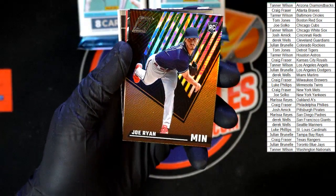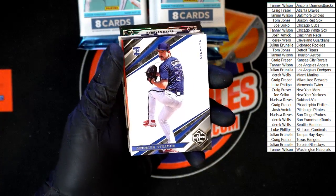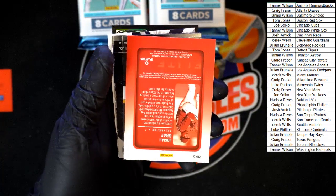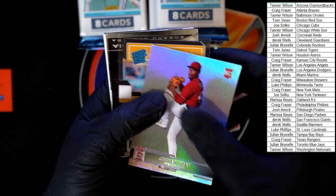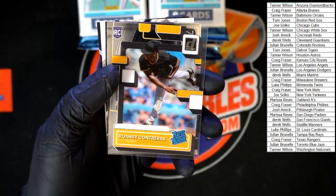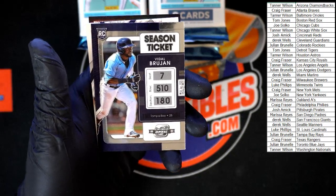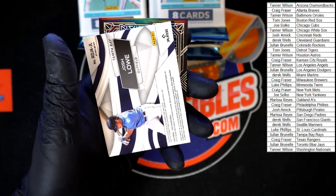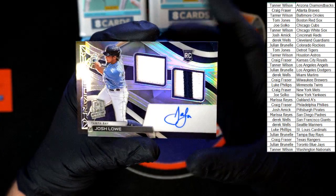For Minnesota — Joe Ryan Zenith rookie, another nice looking one. Behind that, Spencer Strider going to Atlanta, Limited rookie. Josiah Gray Elite for Washington going to Tanner W. Contreras rated rookie going to the Pittsburgh Pirates. Cabrera Titan for Miami. Vidal Brujan season ticket for Tampa Bay. We've got a hit coming up — Josh Lowe for Tampa Bay, nice Spectra patch auto, going to Julian B.